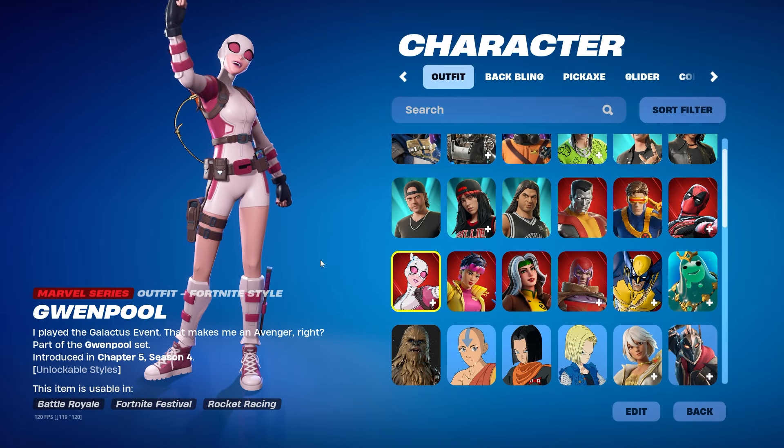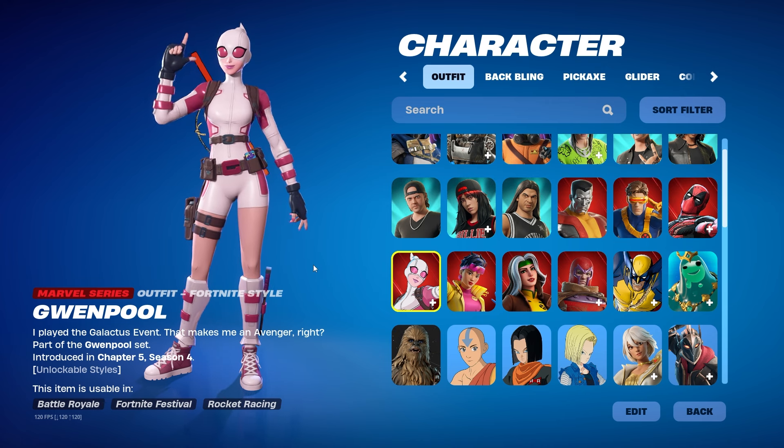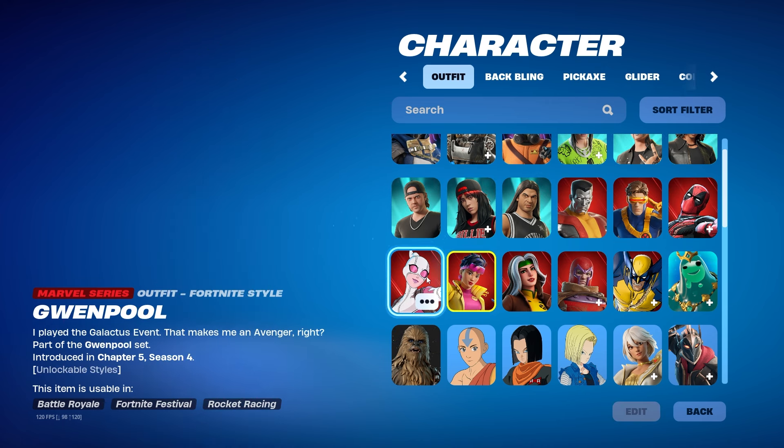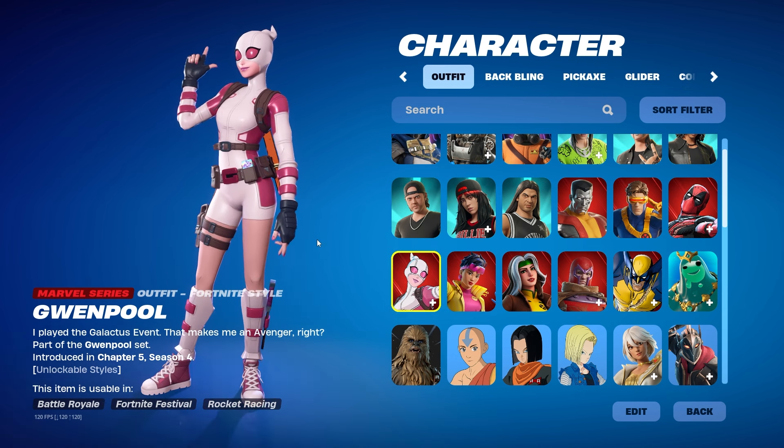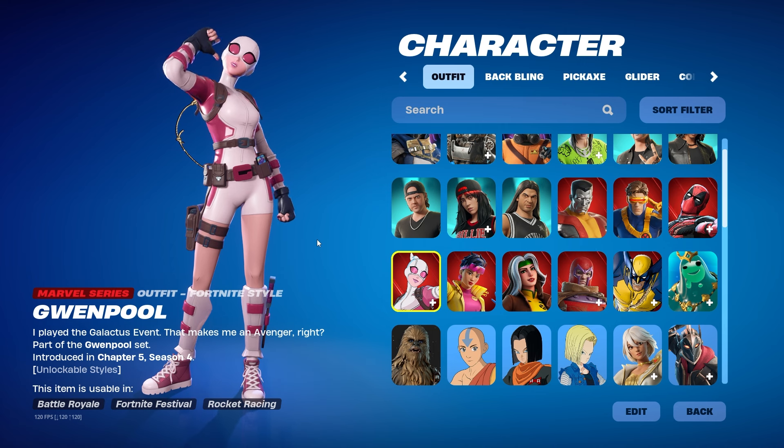Moving forward, I still think it's going to be a long time before we have that. But I hope with anime skins we can have an option to remove the cel-shading — put it on, take it off — and have both styles look good.